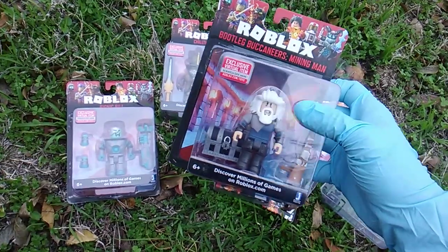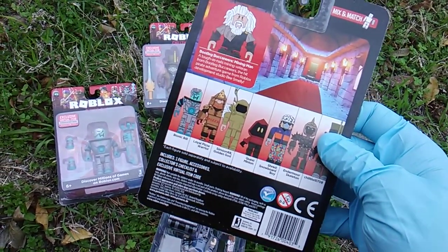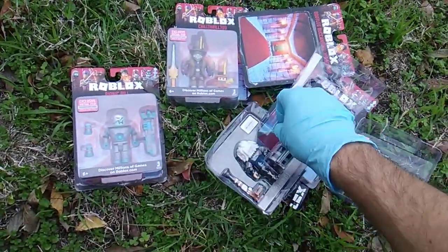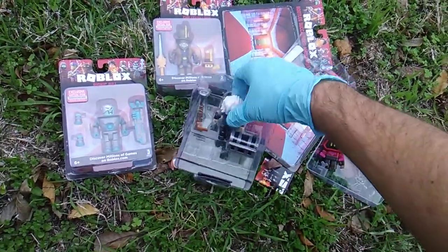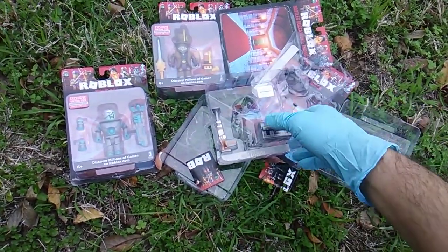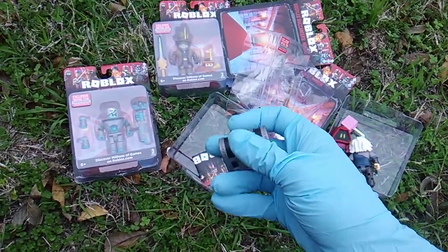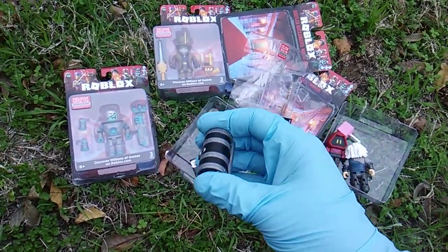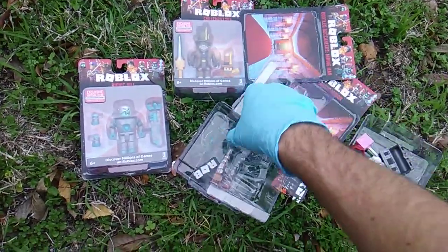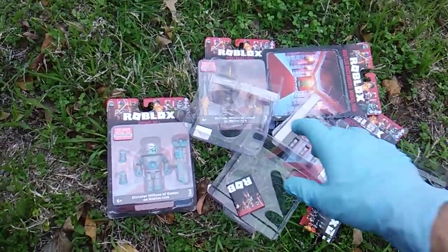Next is Bootleg Buccaneer Mining Man — a tough-as-nails mining veteran from Bootleg Buccaneers, the hit pirate adventure game from Roblox Development Studio. He's got a treasure chest, but no loot inside unfortunately. He also comes with a blunderbuss — a very cool old school gun. He looks like Doc Savage. Very cool figure — I love this guy.